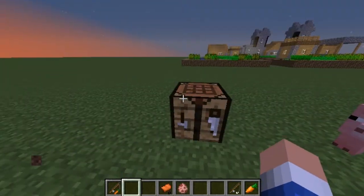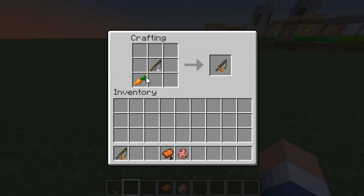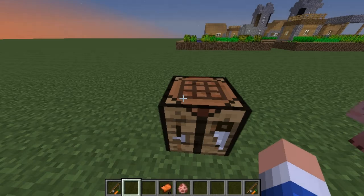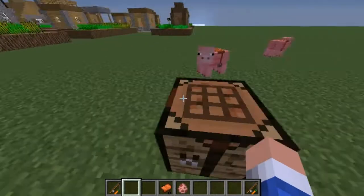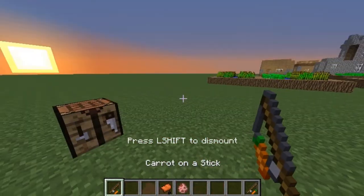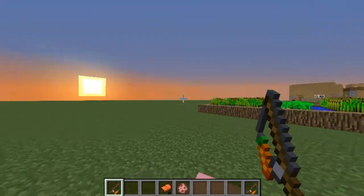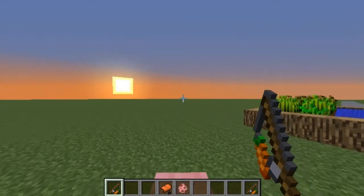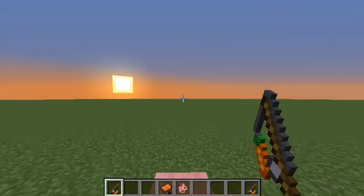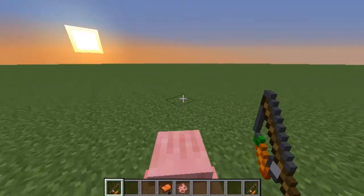The carrots and the sticks were in there. To make a carrot on a stick, all you need is a fishing rod and a carrot — put it in the crafting bench diagonal to get a carrot on a stick. What a carrot on a stick does is it's how you control pigs. If I just get on this pig right here and hold the carrot and stick out, whatever direction it's pointing is the way the pig is going to go.